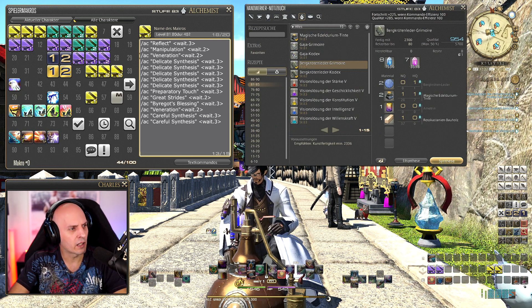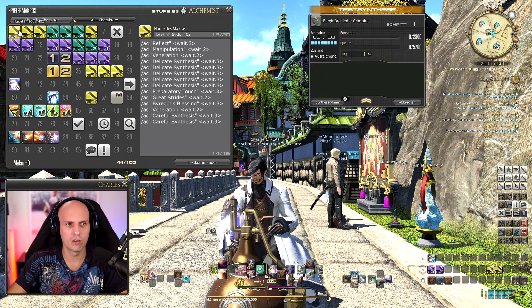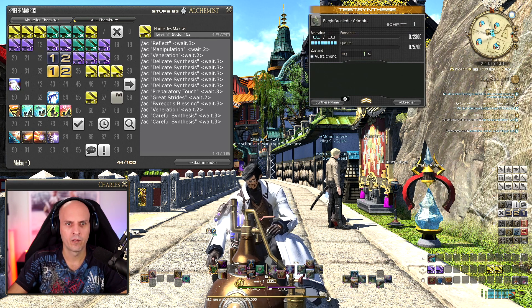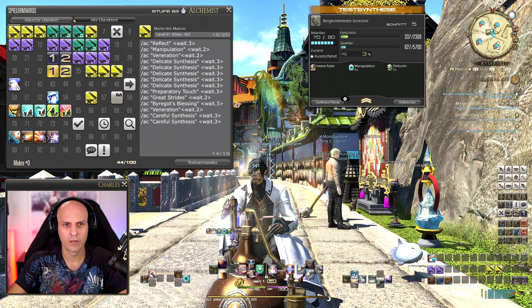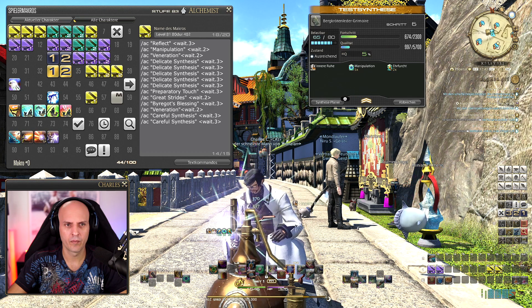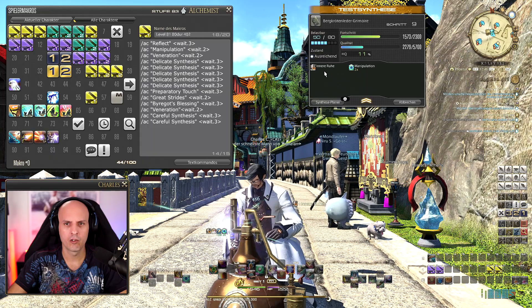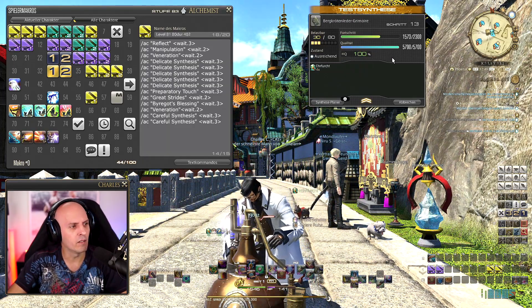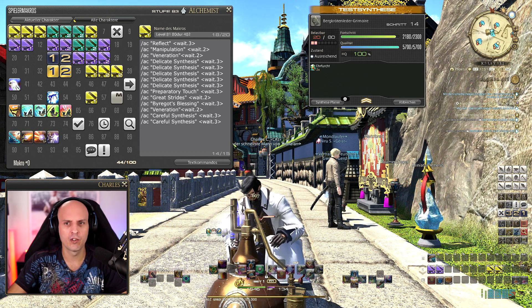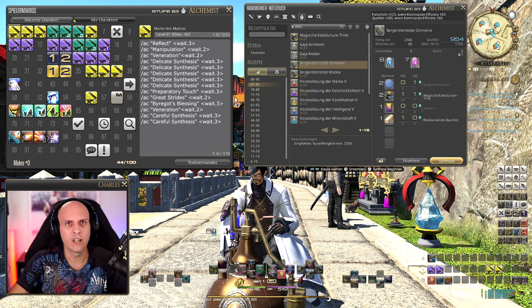I'll remove Final Appraisal directly from the macro list and add one more Careful Synthesis at the end. Simulating again — now it's correct. So the sequence is: Reflect, Manipulation, Veneration, Delicate Synthesis five times, one Preparatory Touch — giving us 9 Inner Quiet — Great Strides, Byregot's Blessing. You can see it hits 100% quality even without any HQ materials. Then Veneration, two Careful Syntheses. I'll paste this into the Google document list so you can copy it directly.